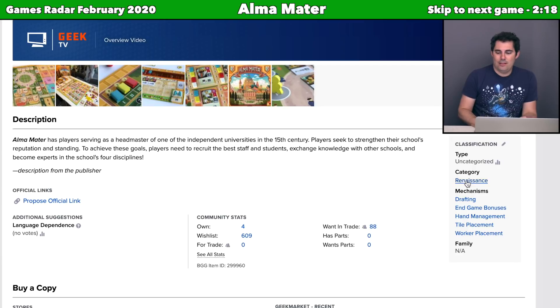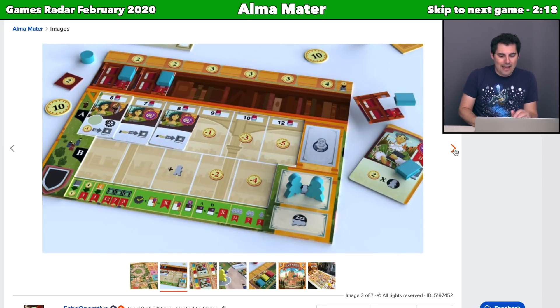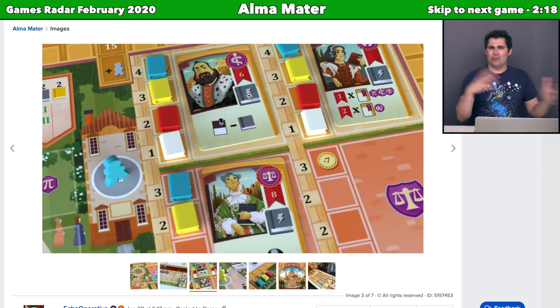This looks to be a Euro-style game set in the Renaissance. You have drafting, hand management, and tile placement, and it seems like a worker placement-style game where you place a worker on a spot, and somebody else can go there if they spend more workers than the previous person. You're essentially making books for your university, and it sounds like you actually sell those books to your opponents, with a sliding market on your player board for the price of the books.